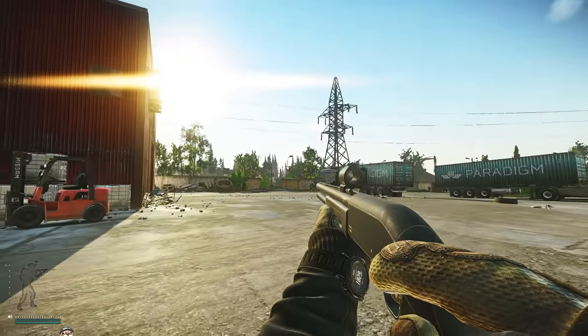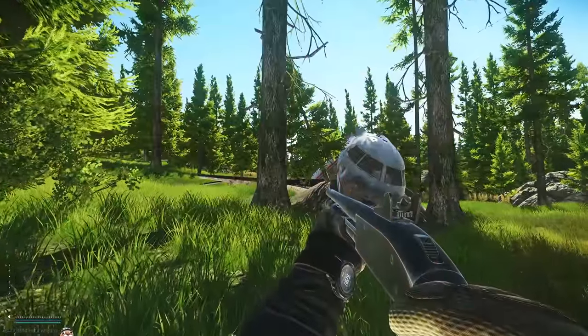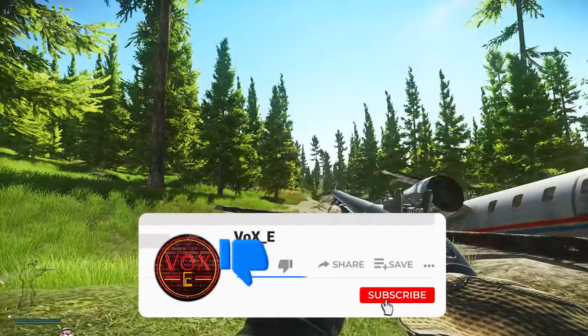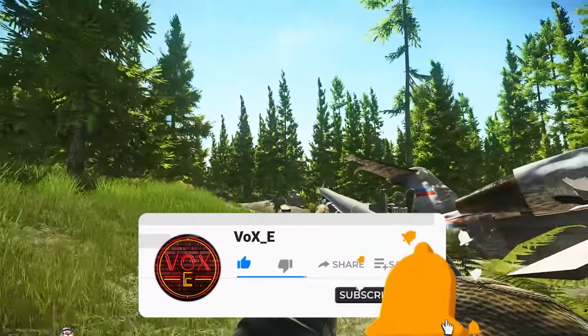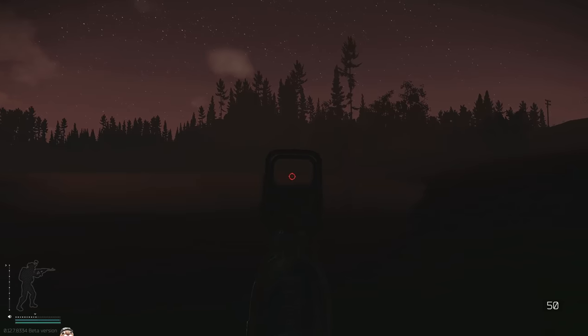So what do you guys think — do you think the MP153 is the best shotgun, or do you think the Mossberg 590 is actually a great competitor? If you enjoyed this video, make sure to like and subscribe for future content. I'm going to be working on some ammo testing for these shotgun rounds, so if you want a more in-depth look at any of these rounds and what they can achieve, make sure to watch the videos in future.